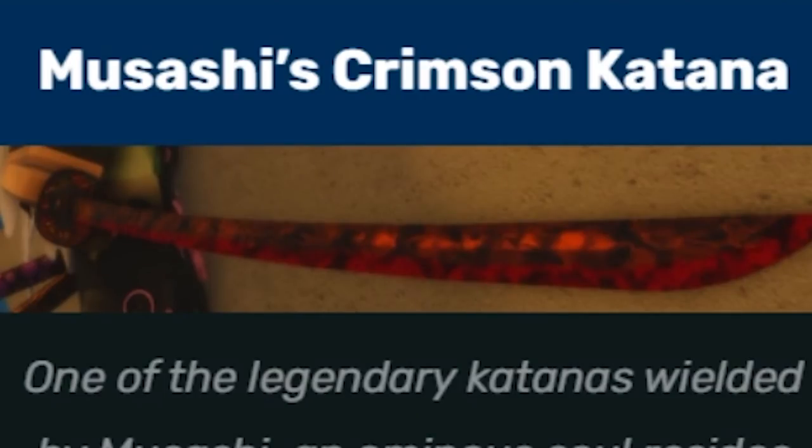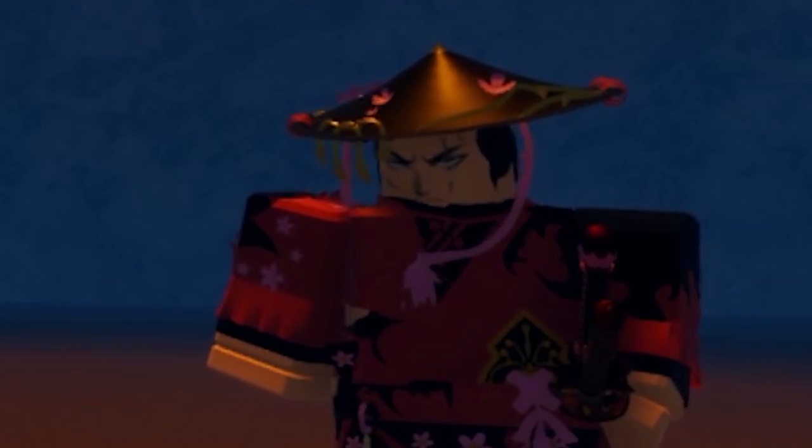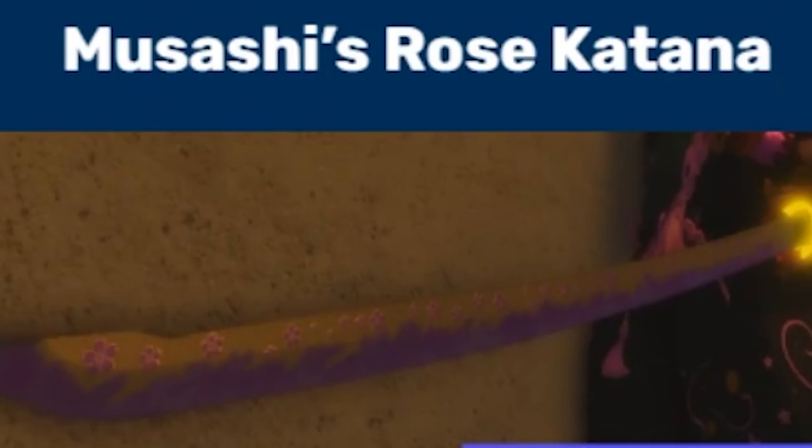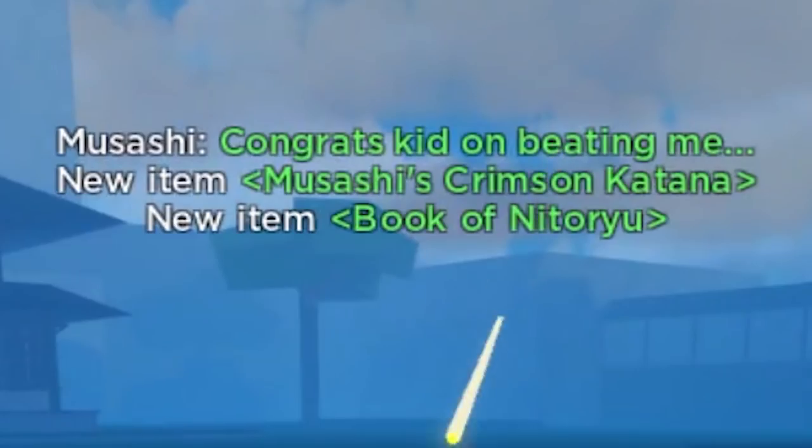Musashi's Crimson Katana, 100% drop rate, can be obtained by defeating Musashi at Shashi Island, 11 base damage. Musashi's Rose Katana, 50% drop rate, can be obtained by defeating Musashi at Shashi Island, 11 base damage.